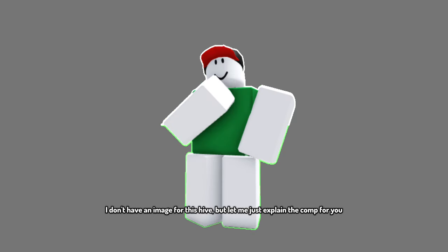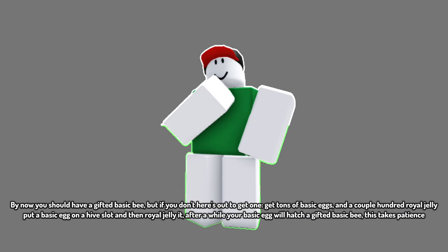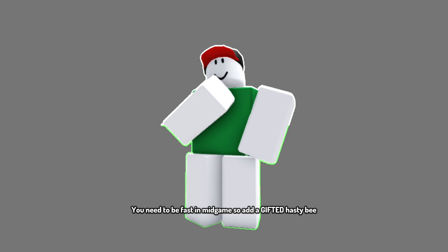Chapter 2: Mid-Game Hive. Let me explain the comp for you. You should obviously have the previously stated event bees in your hive with a couple of them gifted. You'll need 6 carpenter bees — the marks help out tons when making honey. Next, 4 music bees for melody and focus buffs, which are overpowered. 3 baby bees for baby love. 1 diamond, 1 shy, and 1 ninja bee. By now you should have a gifted basic bee — if not, get tons of basic eggs and a couple hundred royal jelly, put a basic egg on a hive slot, royal jelly it, and eventually it will hatch a gifted basic bee. Add a gifted hasty bee since you need to be fast in mid-game. Any bee in your hive that isn't legendary or mythical should be gifted. You'll have 3 Riley bees and 3 Bucko bees for red and blue boost tokens. Get a commander bee for the gifted hive bonus, then gifted Looker Bee, Rad Bee, Coal Bee, and Stubborn Bee for their gifted hive bonuses.